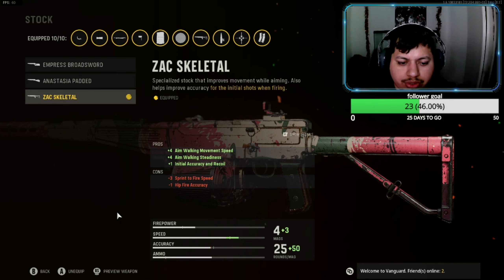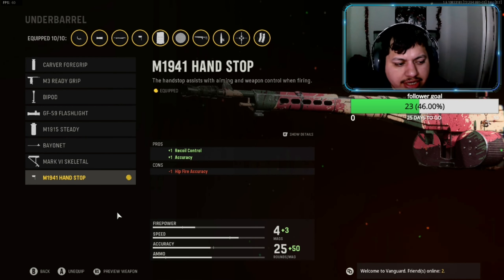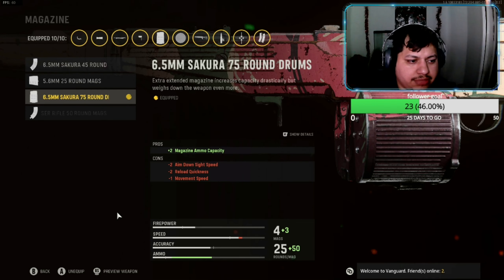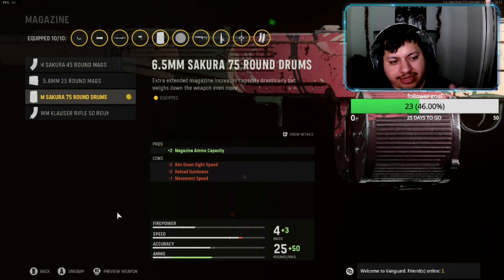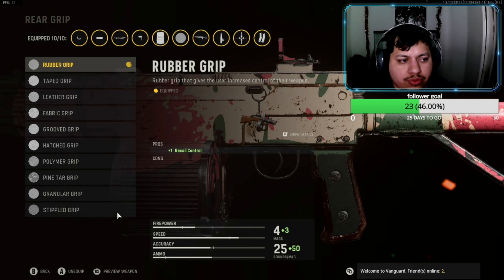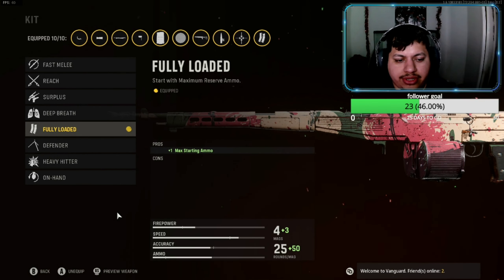For the stock, I'm rocking the Zac Skeletal — gives you plus-four aim walking movement speed, plus-four aim walking steadiness, and plus-one initial accuracy and recoil. For the underbarrel, I switched to the M1941 Hand Stop — gives plus-one recoil control and plus-one accuracy. For the magazine, I'm rocking the 75 round drums. For ammo type, I'm rocking Lengthened for more bullet velocity. For the rear grip, Rubber Grip gives plus-one recoil control. For proficiency, Tight Grip gives plus-one accuracy and recoil during sustained fire.